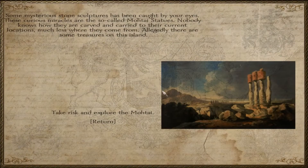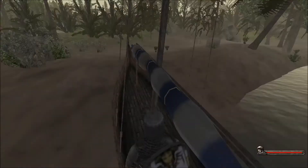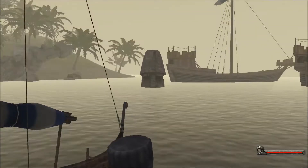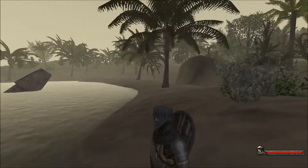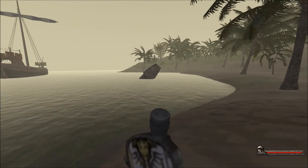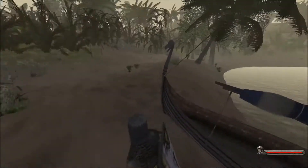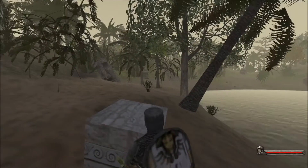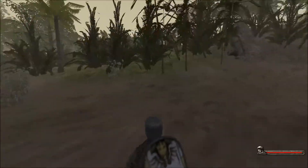We're now going to make our way over to this little island and discover the Muay Thai statues. I just landed on the island, and some mysterious stone sculptures have caught my eyes - these curious miracles are the so-called Muay Thai statues. Nobody knows how they were carved and carried to their current locations, much less where they come from. Allegedly there are some treasures on this island, so we're going to take the risk and explore. There's our two galleons, and there is a Muay Thai statue right there in the water already.